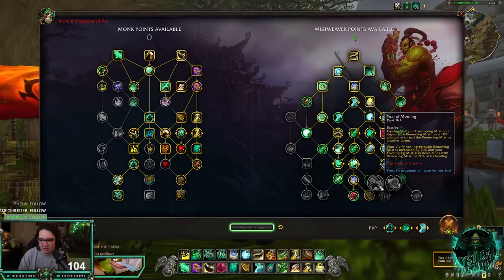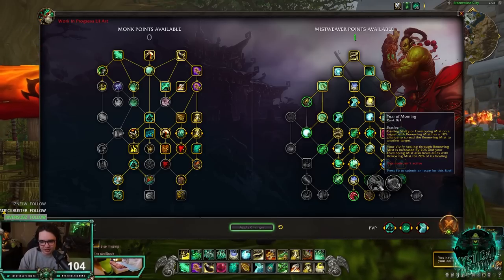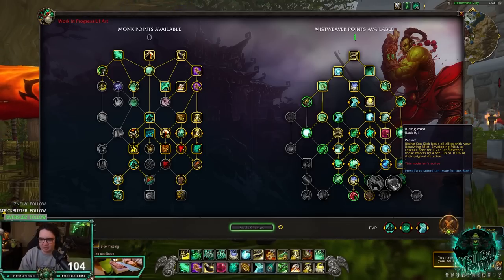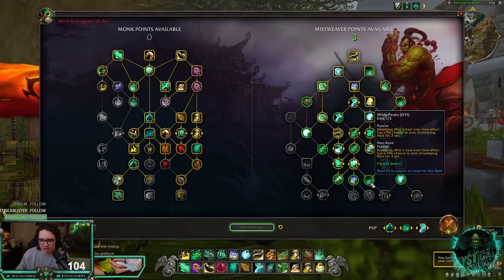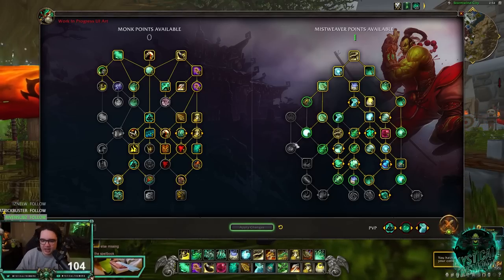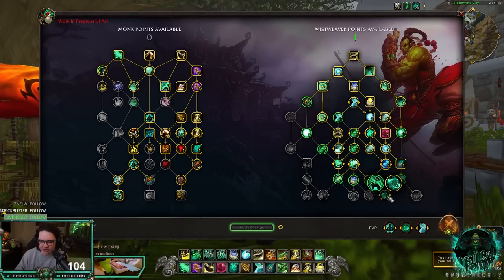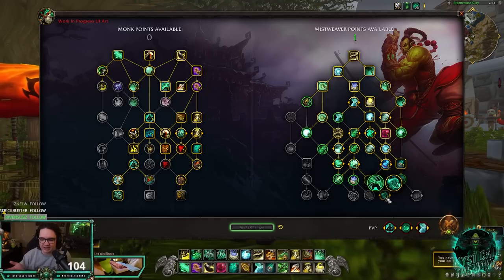Tier of Mourning gives a chance to spread Renewing Mist when you use Vivify or Enveloping Mist on a target with Renewing Mist, and Vivify AoE heals for 20% more. Rising Mist extends Essence Font, Enveloping Mist, and Renewing Mist when you Rising Sun Kick. There's definitely a PvE build where you go Misty Peaks, Rising Mist, Teachings of the Monastery, Spirit of the Crane, and Rapid Diffusion — just trying to proc and extend HoTs as much as possible, and it could be crazy.